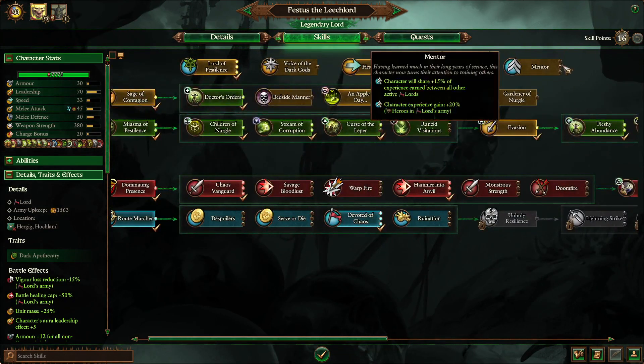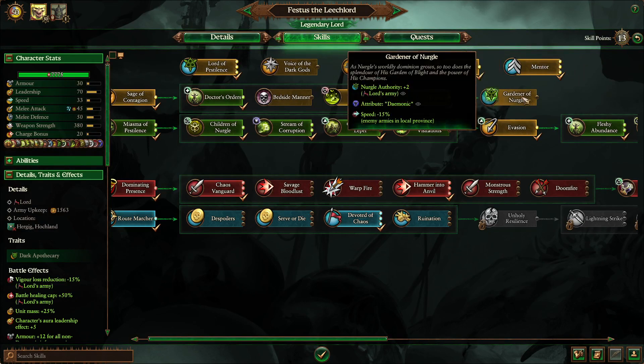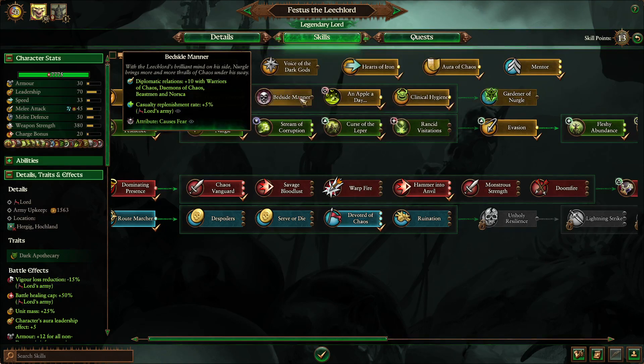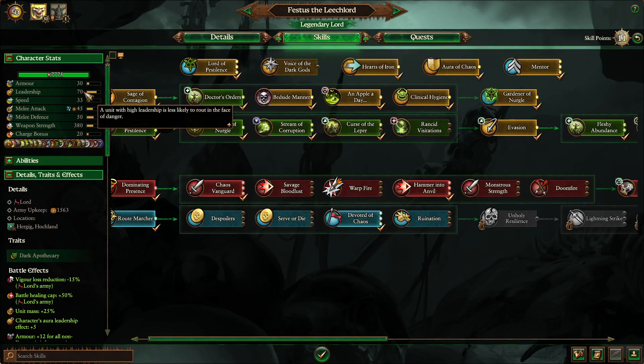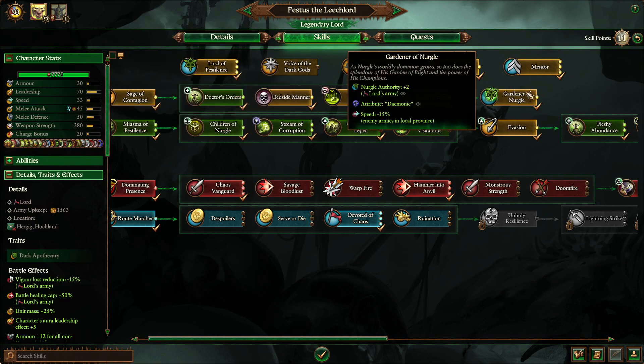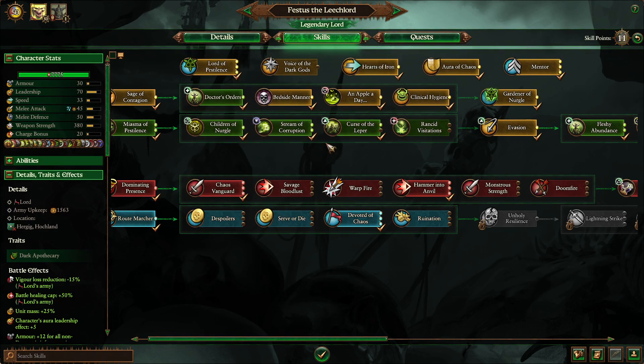We still have 16 points to spend. I do like to grab Mentor — why not, you've got the points to spend. I do like to grab the Gardener of Nurgle and Bedside Manner. It's not that impactful per se, but the extra casualty replenishment rate is nice. Making him demonic isn't a bad thing, though you have to be careful that his leadership isn't the highest to begin with, so just keep tabs on that. At least he'll be able to fight longer because he is demonic and won't route and run away. Really it's the speed minus 15% that way your troops can basically offset their lack of speed and also let your cavalry units run enemy units down once army losses are inflicted.